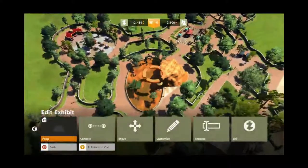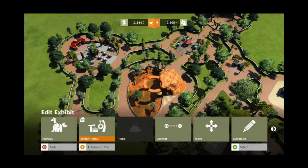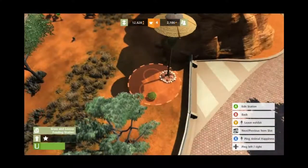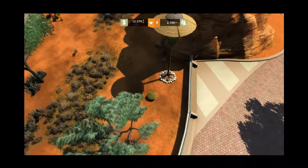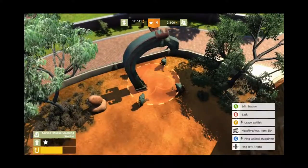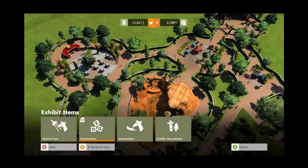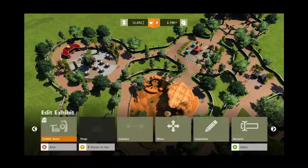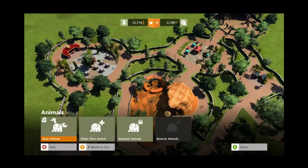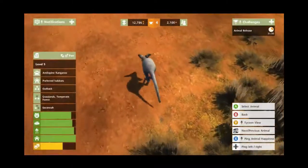Poops have been cleaned. Now we go to exhibit items and animal care — we've got to edit the station and refill that, and then refill this one too. Now that's done, we've got to see how our animals are doing.